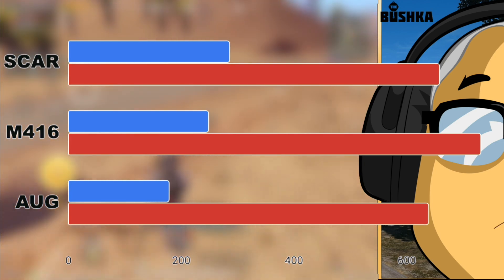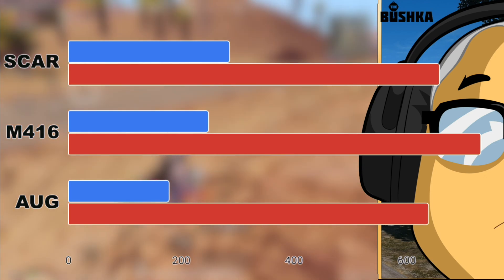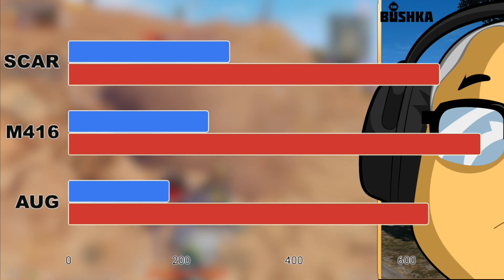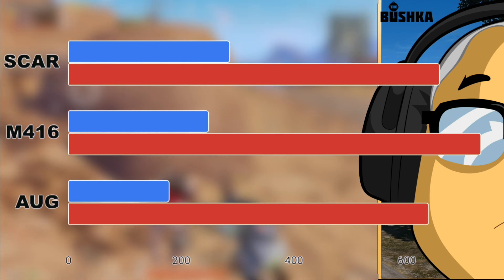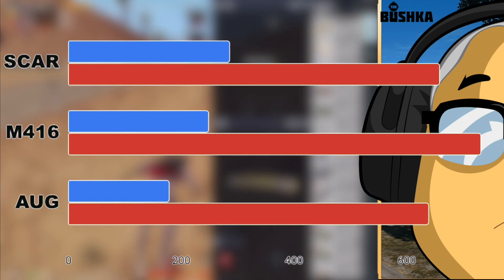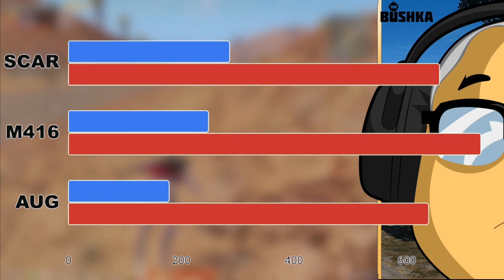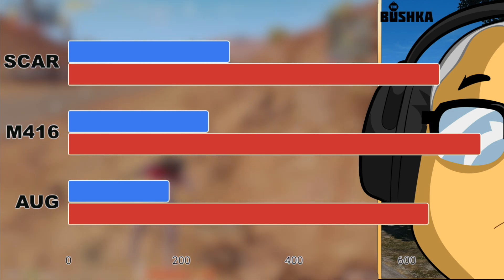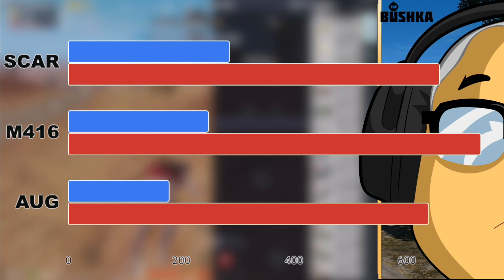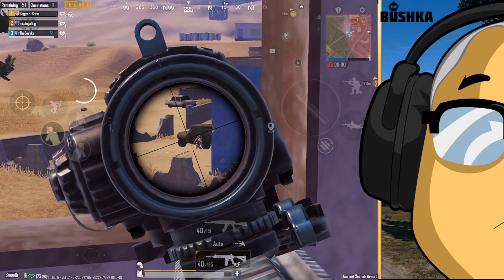I tested the recoil on these weapons — the blue line is horizontal recoil and the red line is vertical recoil. You can see very clearly that the ORG has the best recoil of any of the 556 ARs shown here. I tested this by plotting the individual bullet marks from the same distance with a red dot across all three weapons. It's always had better recoil — now it also has a better rate of fire, better base damage, and is truly an absolute monster.